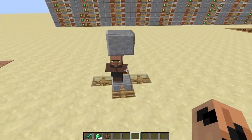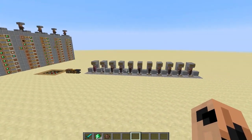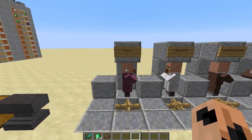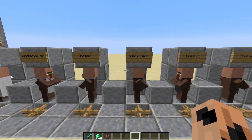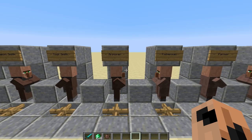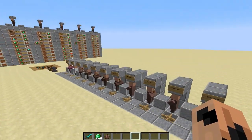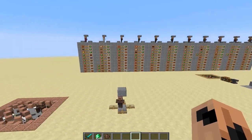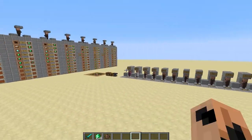Another thing you've probably noticed is there's more than just five types of villagers anymore. There are 11 different types of villagers: Cleric, Librarian, Leatherworker, Butcher, Weaponsmith, Toolsmith, Armorer, Fisherman, Farmer, Fletcher, and Shepherd. Each of them sell different things and buy different things, so there's a lot more variety.